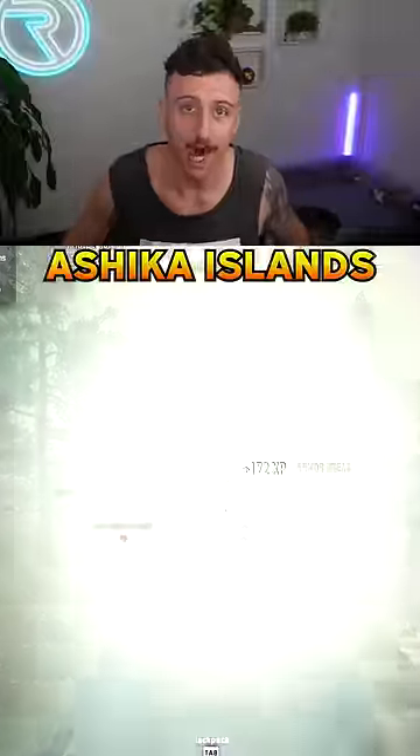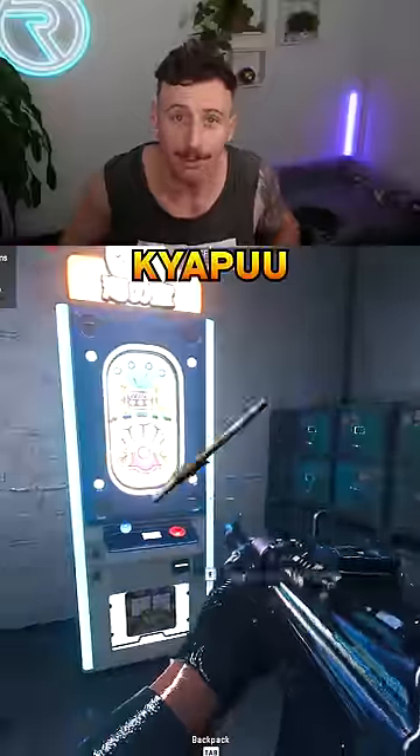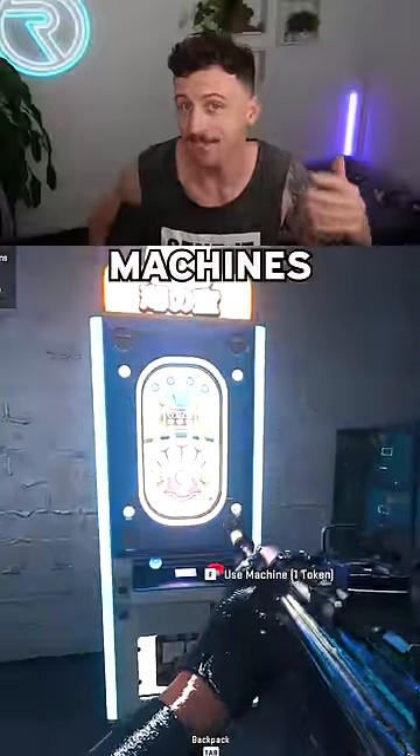What happens when you get hit by Ashika Island's rarest weapon? This is the Kiapu blow dart, which can be found in these machines.